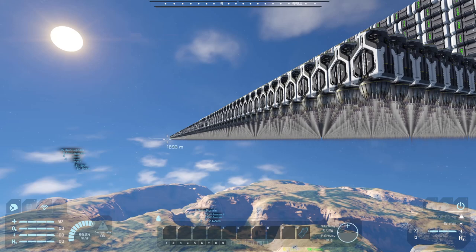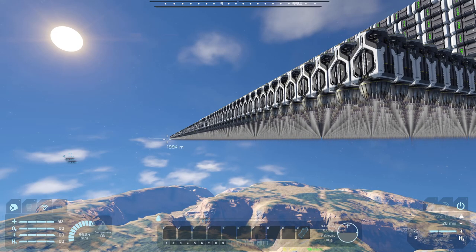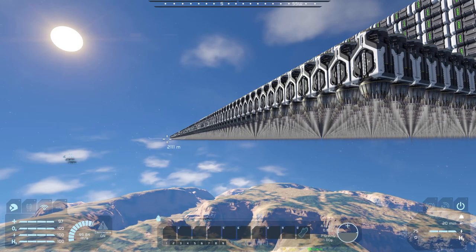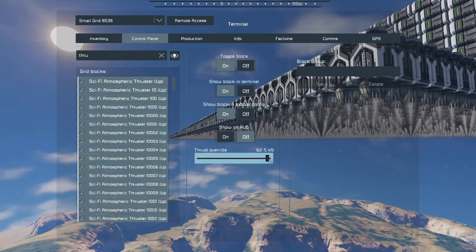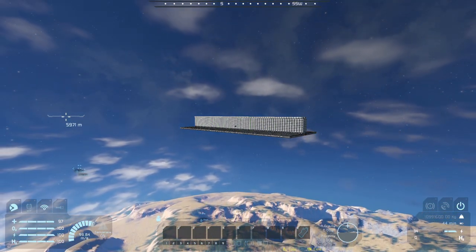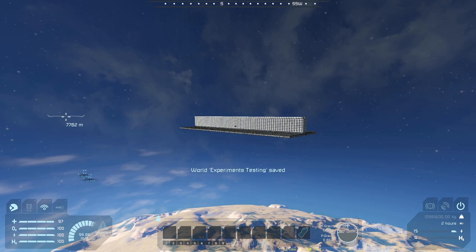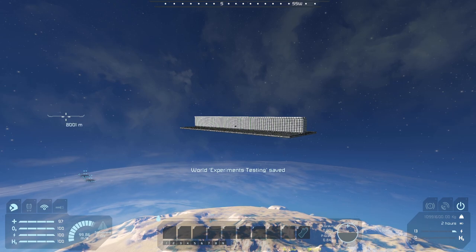You'd think with all these thrusters you'd blow past the speed cap, but the game has a top speed limit. If you used a speed mod and raised the cap higher, you could probably zoom to different planets in no time. After quite some time due to lag, we're at about seven to eight thousand meters. Nothing's dropped yet, but it'll probably cut off around eight thousand to eighty-five hundred meters — let's see what happens.